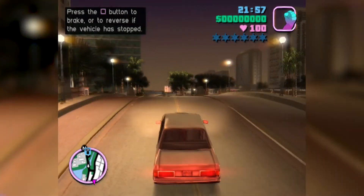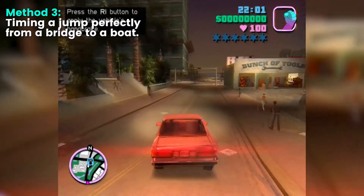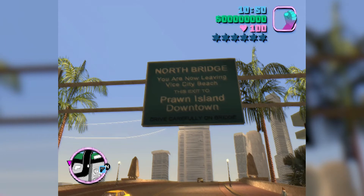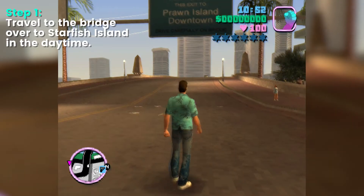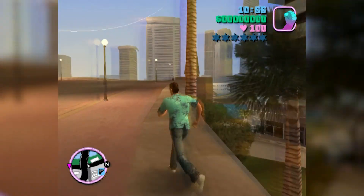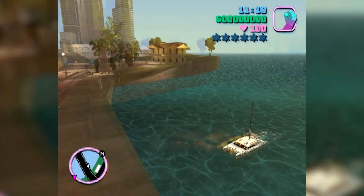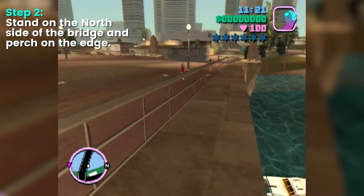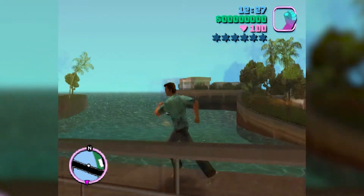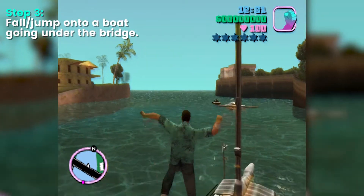And now onto the last method, which is by far the hardest to pull off. In the daytime, head north to the bridge to Starfish Island. Now position yourself on the north side of the bridge, right on the edge. I did say this was tricky. Wait until a boat is going underneath the bridge and then fall or jump onto it.